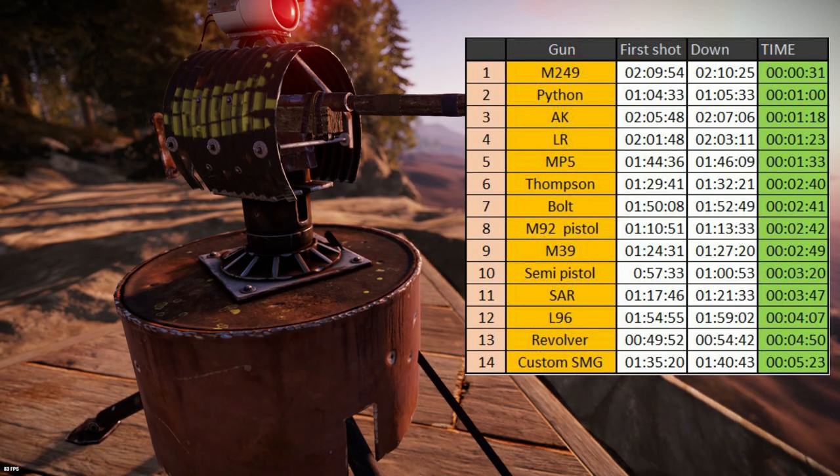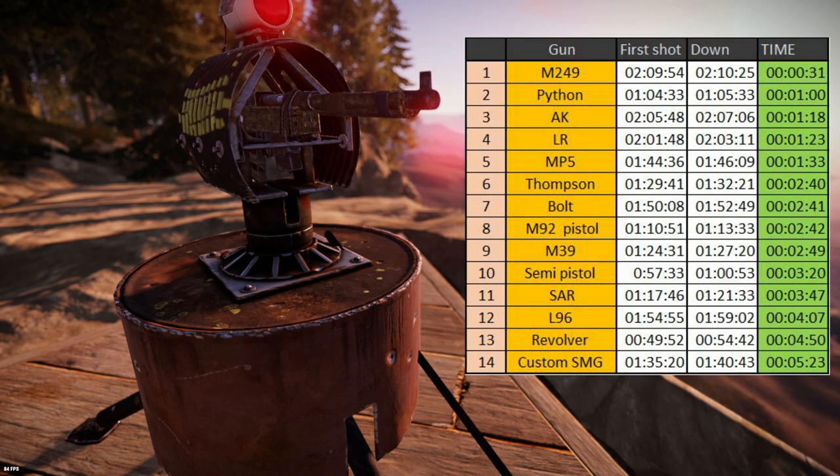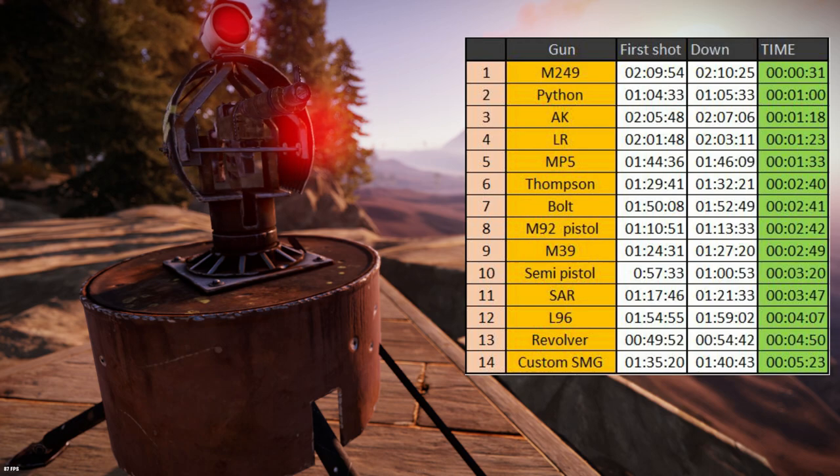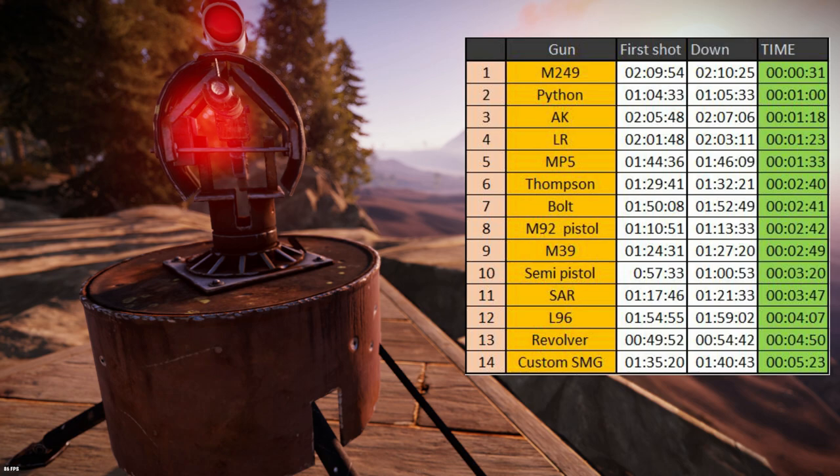So, here we are, ladies and gentlemen. I was very surprised by the results — it seems the Python, being a cheap weapon, did twice as good as the Thompson. The L96 would be a really bad idea, as it's hard to get and performs badly.